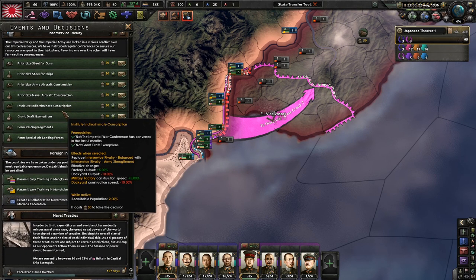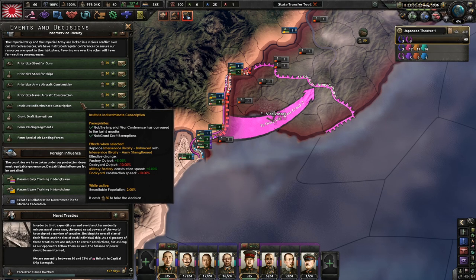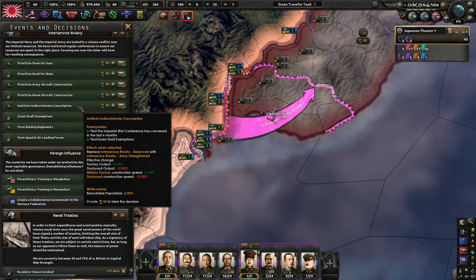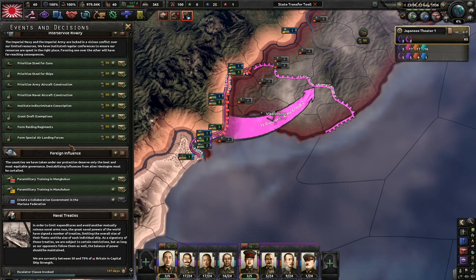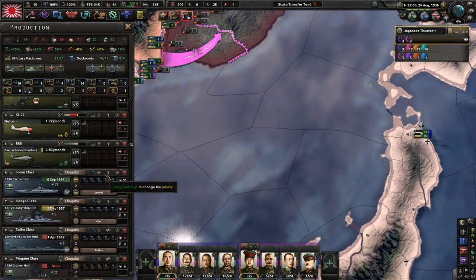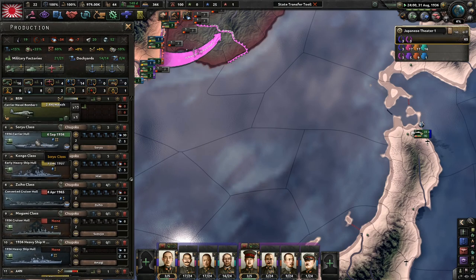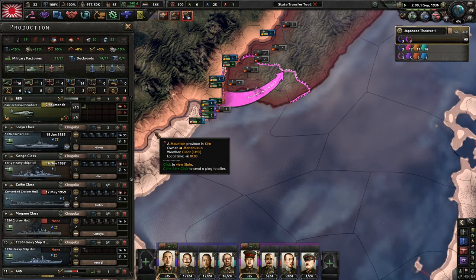I think the Great Purge happens later than 36, but I can't remember exactly. I'd prioritize the military for now — building military factories would be so good. Planes plus air support, tactical bombers — that's okay. 2% more recruitable population — that's pretty good. I'm thinking getting more military factories early on is pretty good, even though I really like those naval dockyards, but we really need more military factories for now. Guns — we just need so many. One of the carriers is almost done, which is good.